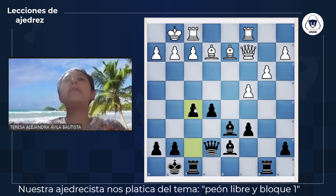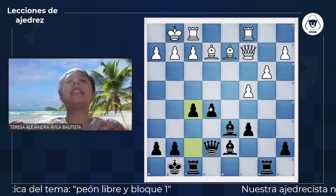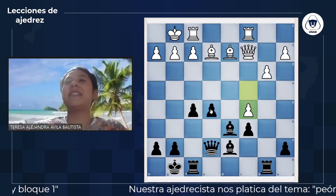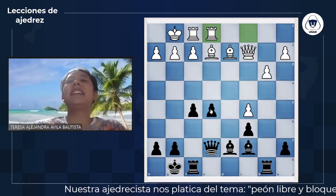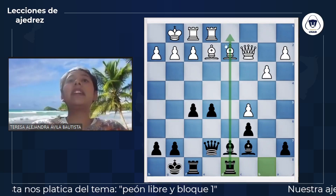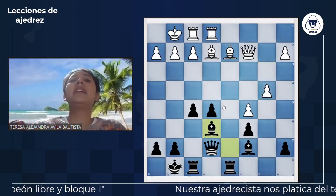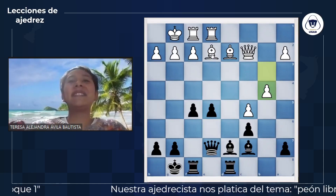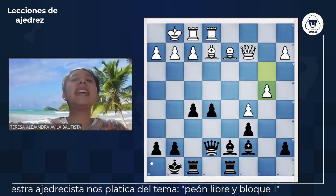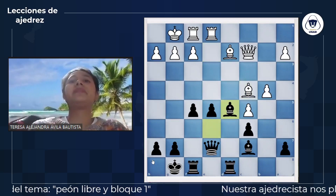Creando una pequeña avalancha de peones cerca del centro. El peón de E5 ya no vale tanto como un peón central, pero se incorpora a la lucha. Ambos bandos tienen pareja de alfiles, lo cual significa que si les damos espacio a alguno de ellos, se va a poner peligroso. C5, alfil C7, torre C1: muy importante colocar las torres en columnas abiertas donde no hay peones de ningún bando. Juegan B4 y alfil E6; hay que ver qué nos quieren hacer las blancas.